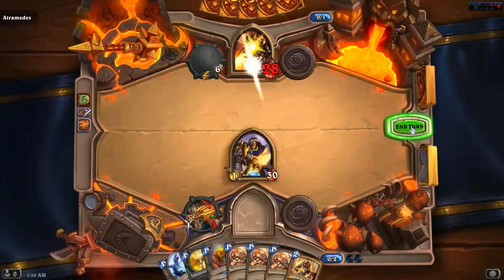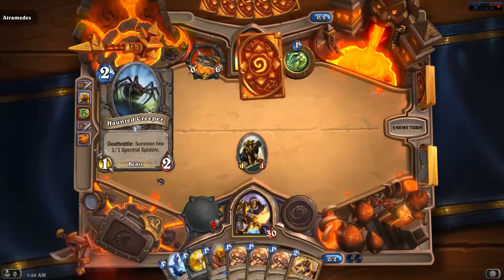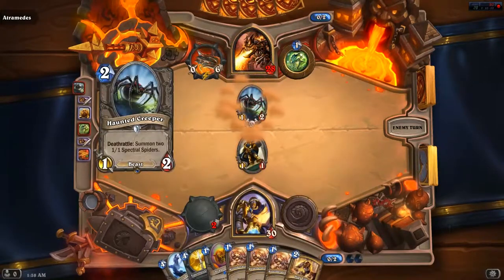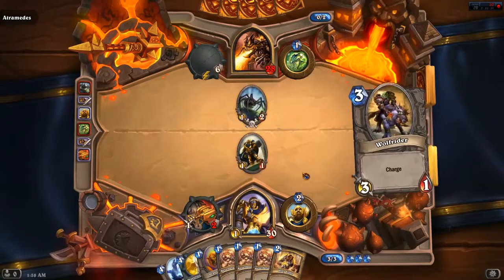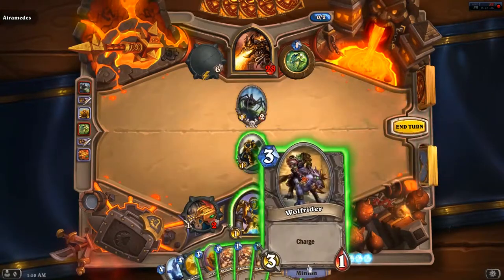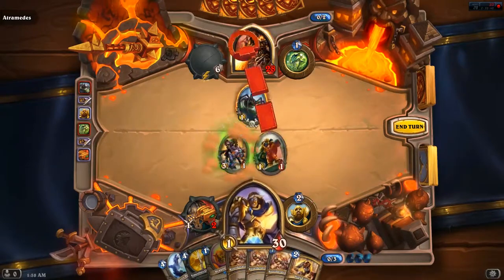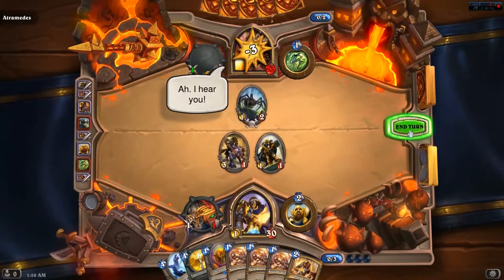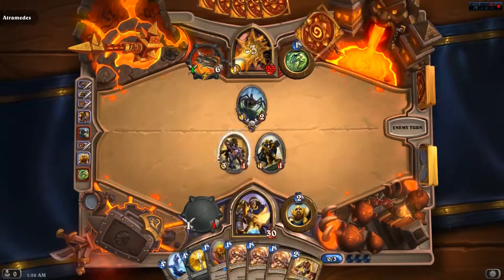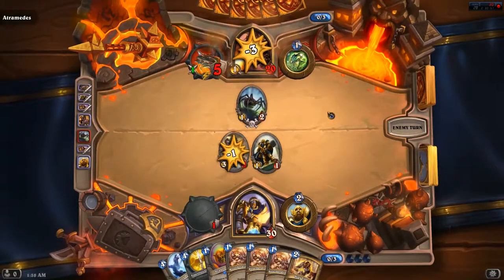I just have to hold off on playing any of my weaker cards until they're worth playing. 3-1 — it's worth playing. I'm just going for the face. Now it's going to be able to attack? It's a very interesting idea.